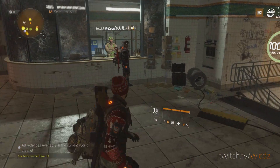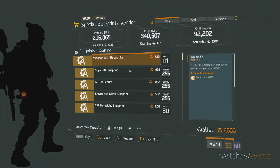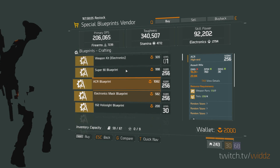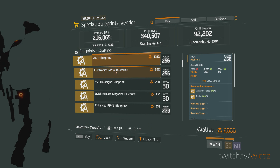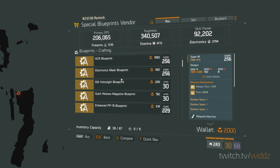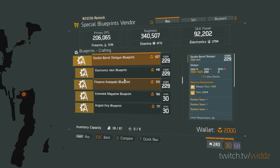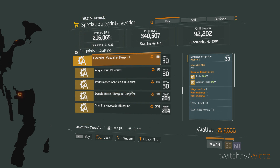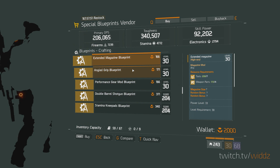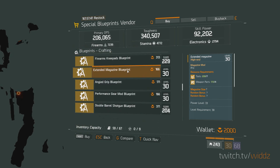Let's check the blueprint vendor. Super 90 ACR - feels bad man. ACR is pretty cool though, but pretty bad compared to M4. Still double barrel, doesn't this change? For the free extended mag, so basically nothing here.